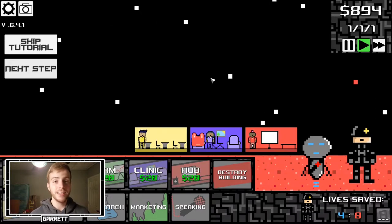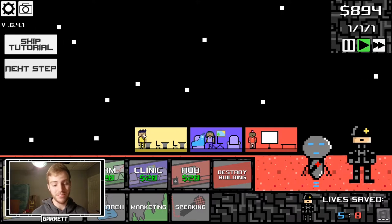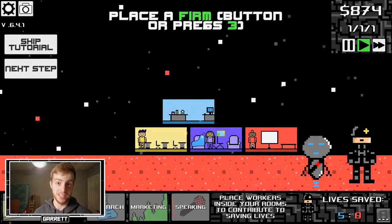I will say, personally, when I was playtesting, I was using Q and E for building and workers, but I was clicking on the buttons for everything else. Maybe I'm just not used to the keybinds yet, but everyone has their own playstyle.